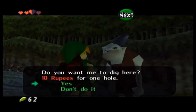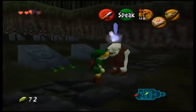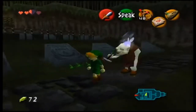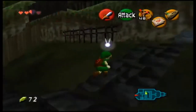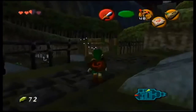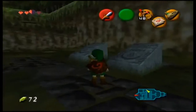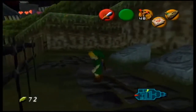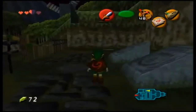If you notice before I start talking to him, he's on a soft patch of dirt. You see, he's standing on a soft patch of dirt — like this right here is stone, and that right there is soft dirt. You want to talk to him when he's standing on the soft patches of dirt, and he'll dig a hole for you for 10 rupees. Like you saw there, he can also dig up rupees, such as 20, 5s, or 1s.